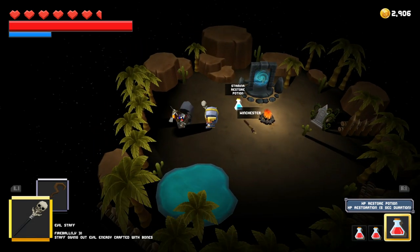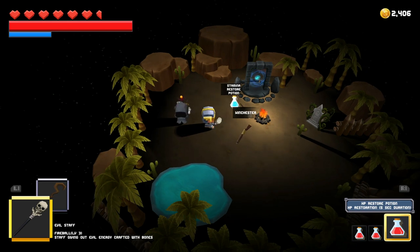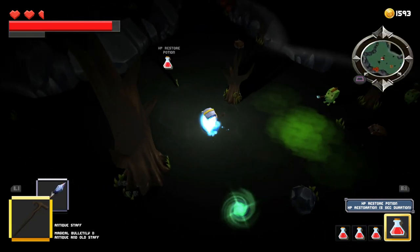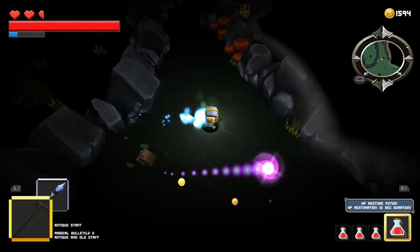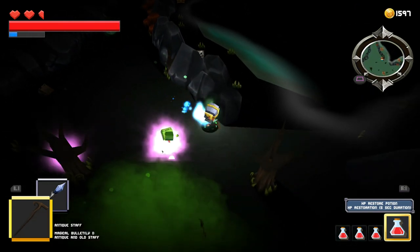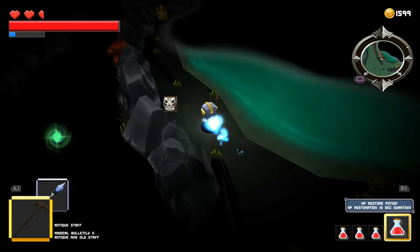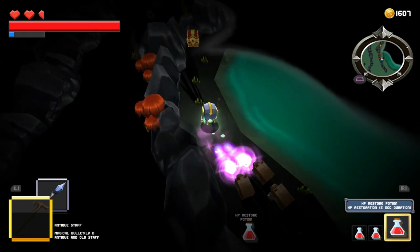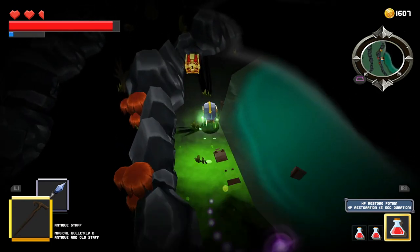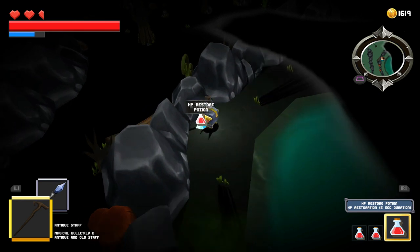Scattered across the areas are chests that you can open to gain items such as potions, health, attack up, speed up, stamina, and permanent stat increases. You'll find the permanent increases in gold chests hidden in harder to reach sections of each area. I found myself holding on to three health potions and one stamina or attack up potion for a majority of the game, because the only time I needed to use the latter potions was when I found the next portal and had to break it open quickly to progress.